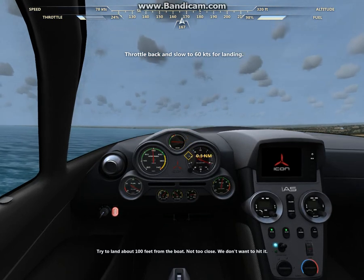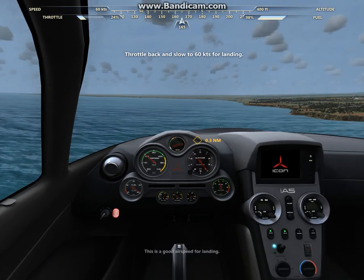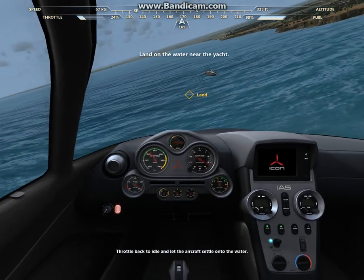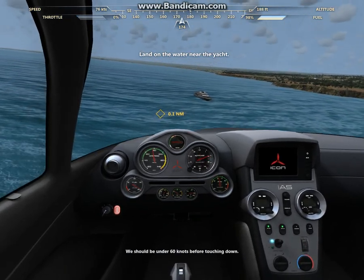Try to land about 100 feet from the boat — not too close, we don't want to hit it. This is a good airspeed for landing. Throttle back to idle and let the aircraft settle onto the water. We should be under 60 knots before touching down.